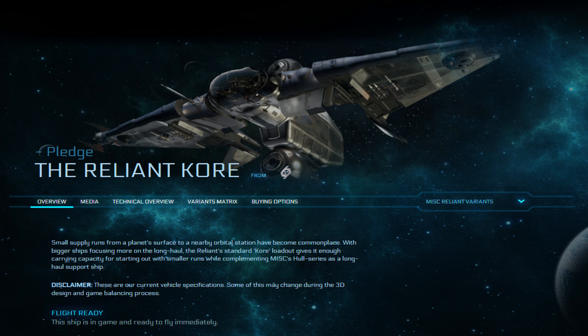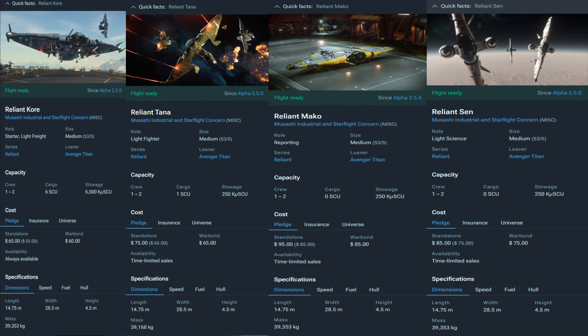The Reliant Core is the base model - a mini hauler with additional speed and dogfighting capabilities not found in a dedicated freighter, specifically designed as a multi-purpose ship with a larger carrying capacity than many ships in its class. The Core has six SCU of cargo space, the Mako and Sen both have zero, and the Tana has one. Pricing: Core is $60 war bond / $65 standalone; Mako is $85 / $95; Sen is $75 / $85; Tana is $65 / $75.